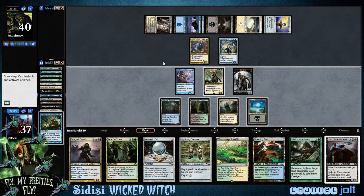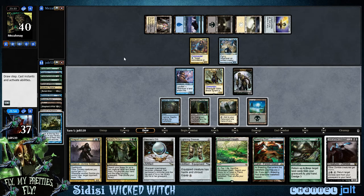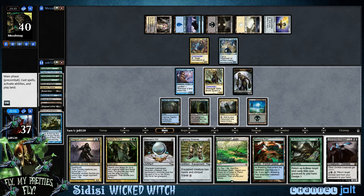We have ways to get it back onto the battlefield. We just drew into Lord of Undead — return target zombie — so we can return Shepherd of Rot. That's pretty cool. So let's see if we can get some Sidisi triggers.